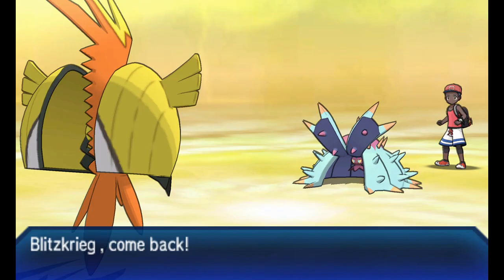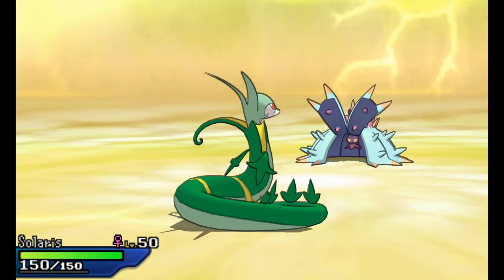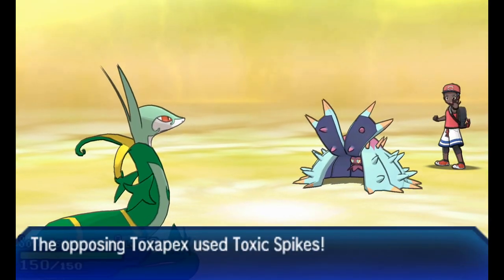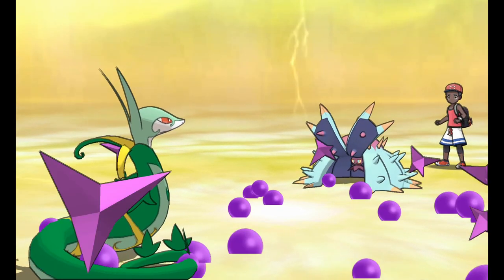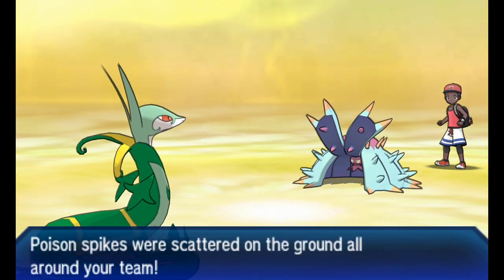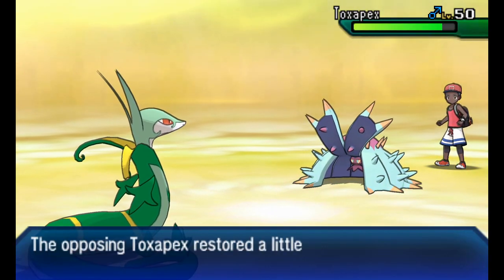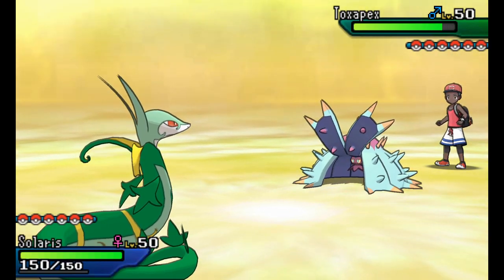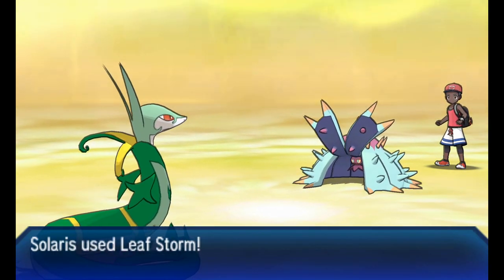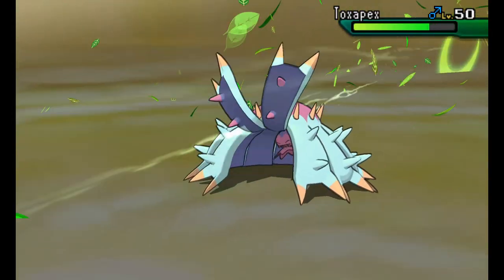He wouldn't have wanted to lose Tangrowth - Tangrowth is such an important wall, especially at the start of the game. So I'm going to switch and go into Serperior because Toxapex doesn't really have a lot of poison moves. He sets up his Toxic Spikes, but the good thing about my Serperior is that it has Defog. So if I can get a free minute I can Defog, but I also want to take out Toxapex.